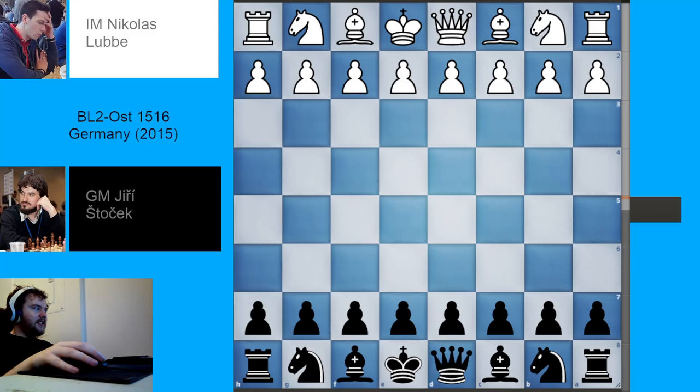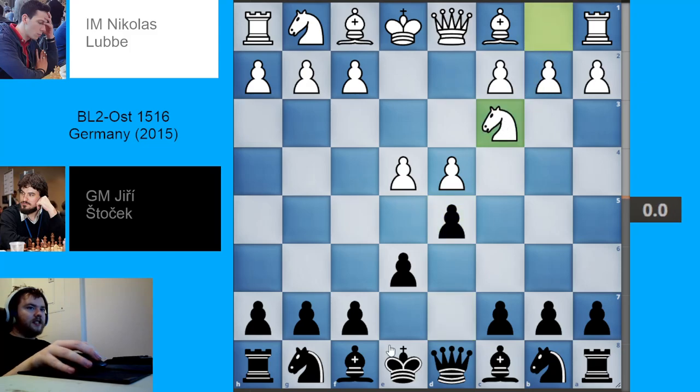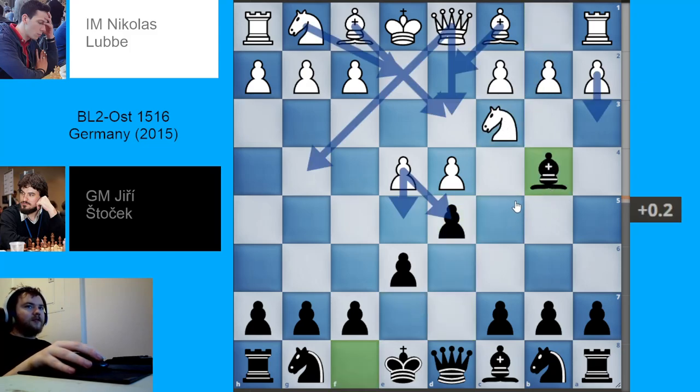Welcome back to my series on Chess Opening Theory. In this video, I'm going to be looking at the a3 sideline in the Winawer variation of the French defense. The French defense begins with e4, e6, d4, d5, and the Winawer begins after the moves knight to c3, bishop to b4.